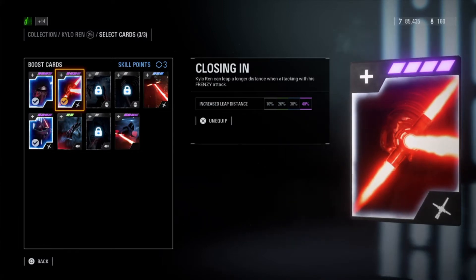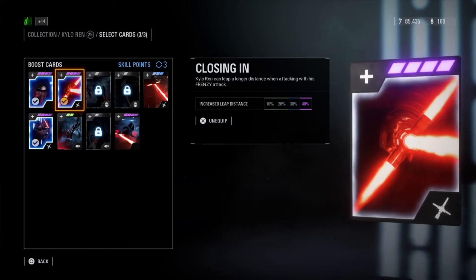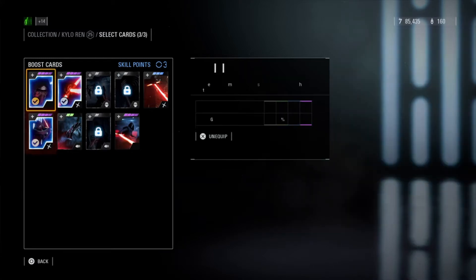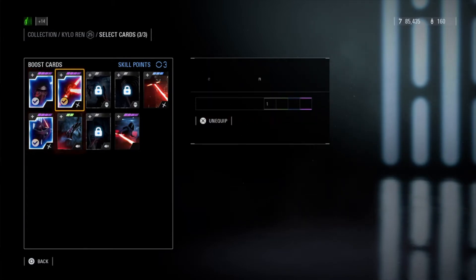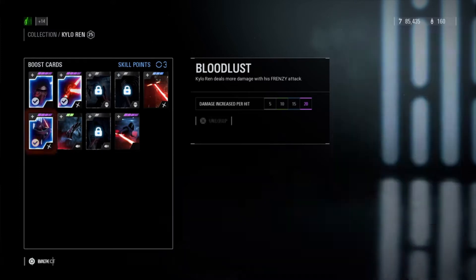Closing In — Kylo Ren can leap longer with his Frenzy ability, which is a really good star card, so he can jump longer distances. Blood Lost — Kylo Ren does deal more damage with Frenzy, which is also really good because Frenzy uses a normal lightsaber strike, which for Kylo Ren is average, but this card makes it above average damage.